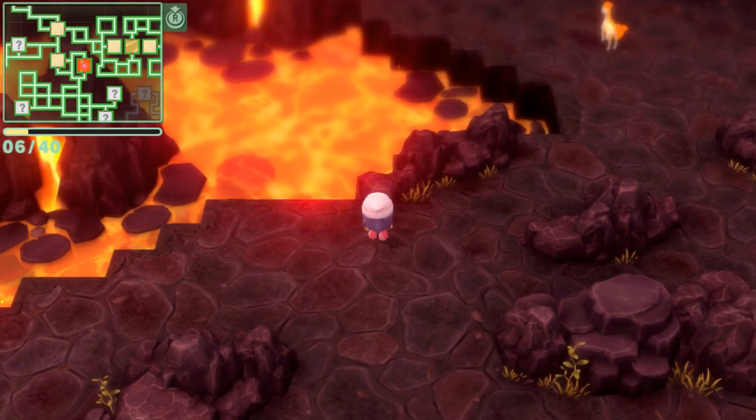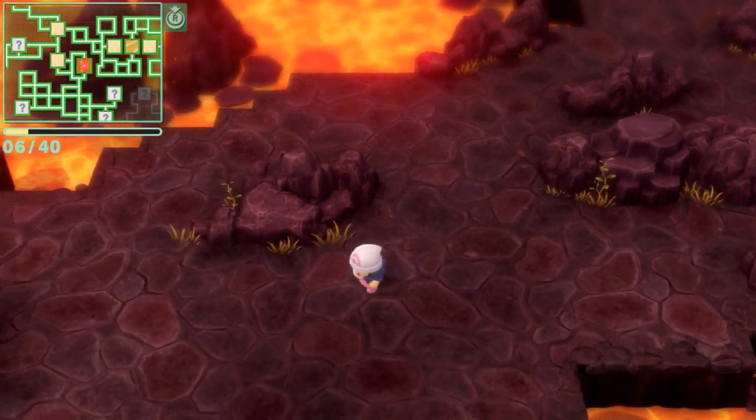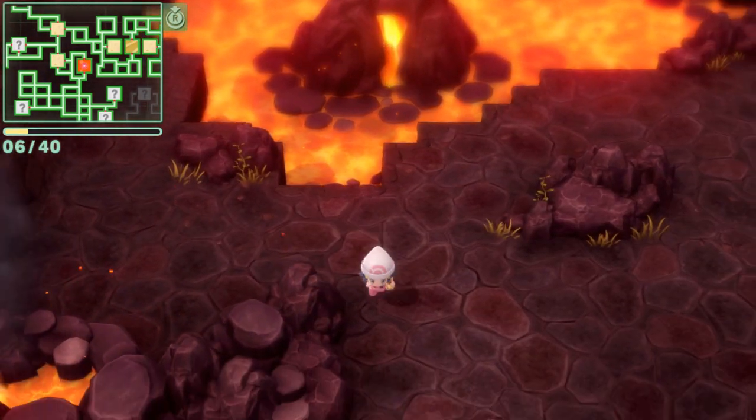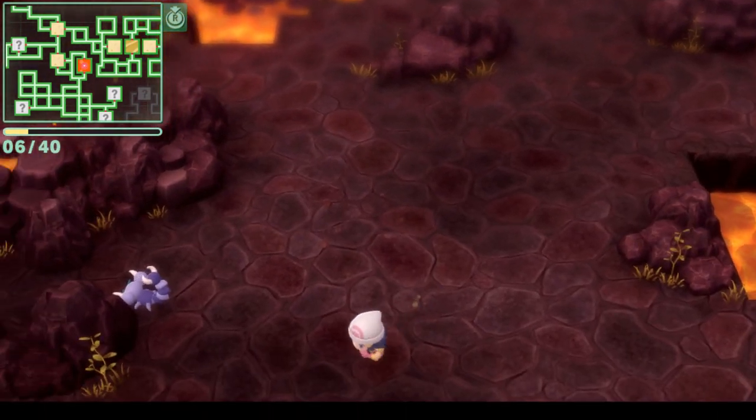What are you? Magby — okay. Creepy but cute at the same time. I'll do Water Gun — take it out. Alright, I got a scorpion. There's another scorpion. Do not want to go near that lava.